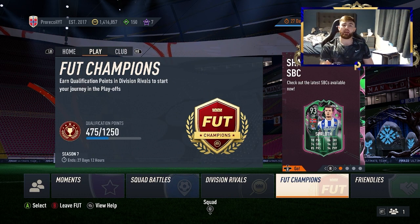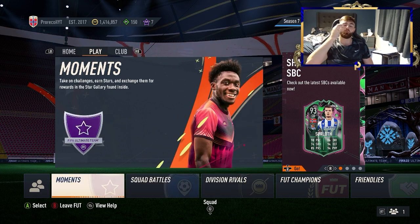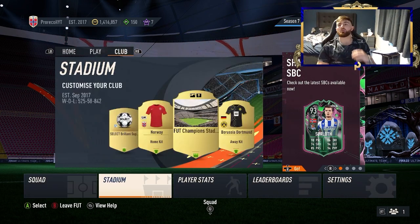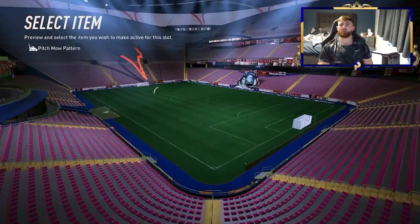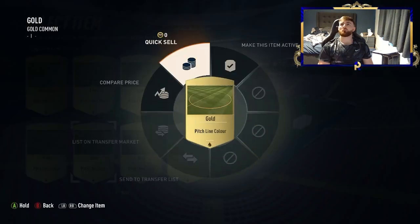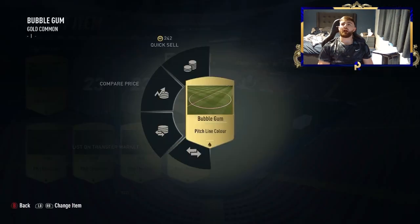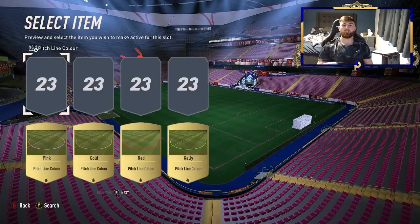Champs — if you do your qualifiers you get an initial tradable reward. Division Rivals gives you coins per game and a tradable reward option. Squad Battles are tradable, and Moments has some tradable options too. If you really can't do any of them, head over to the stadium. If you've been playing all year there should be stuff you can simply sell — pitch line color for example. There are a few tradable ones there and we just made ourselves about a thousand coins in about 15 seconds.